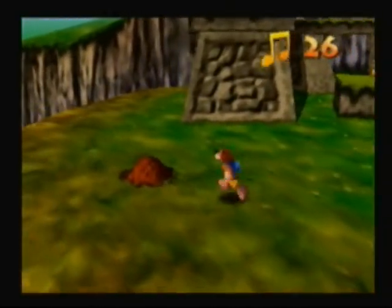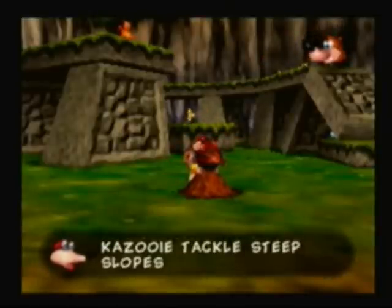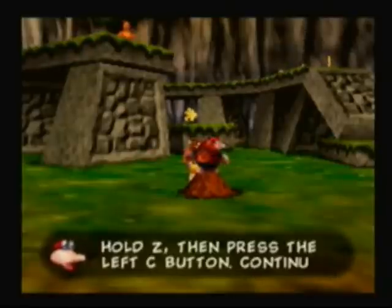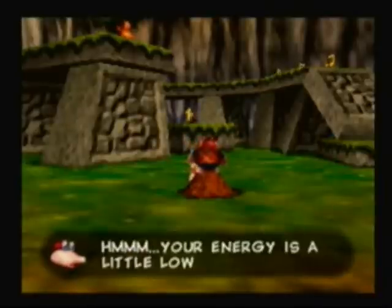And here we are going to learn probably one of the most useful moves in the game. The Talon Trot will let Kazooie tackle slopes with ease. Sounds useful. Hold Z, then press the left C button. Continue to hold Z while moving Kazooie around with the analog stick. Go practice. Don't tell me what to do.